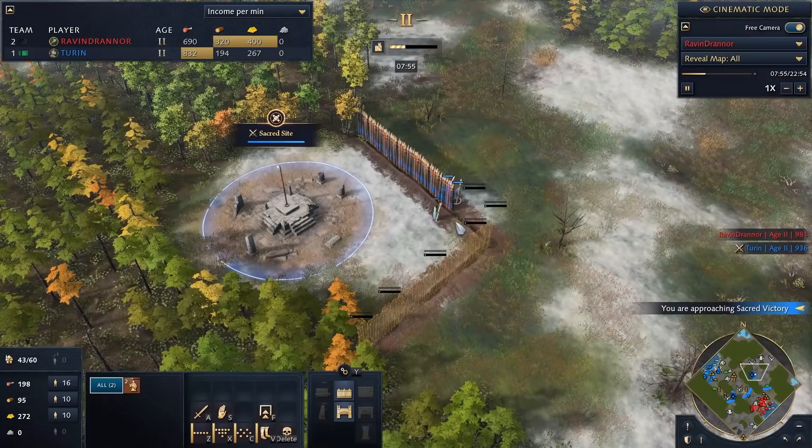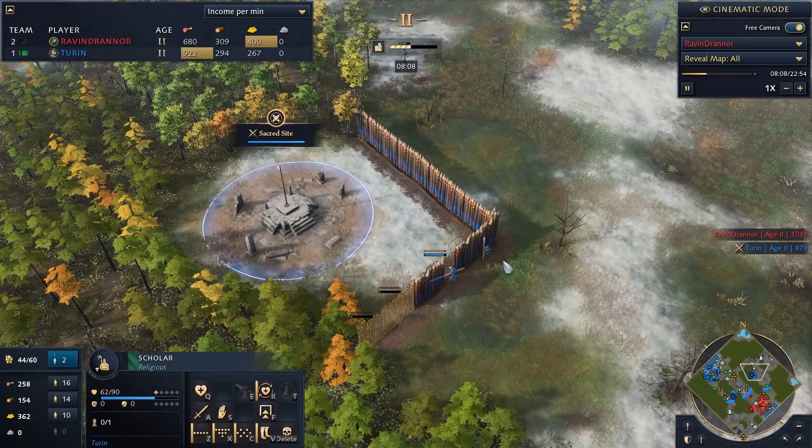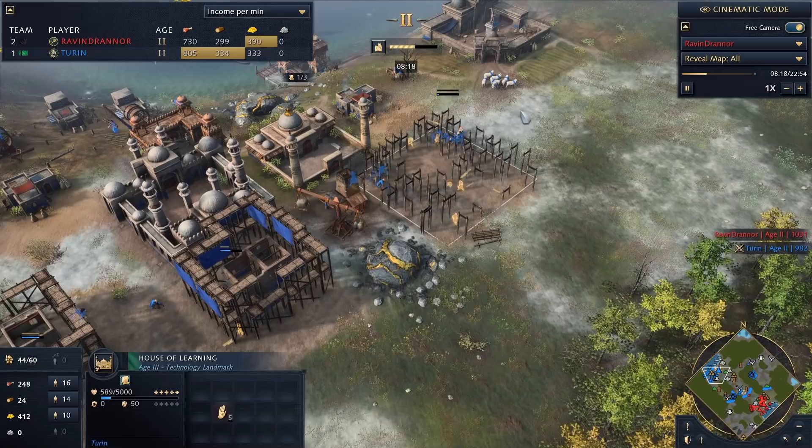My scholar hustled all the way around the top of the map, grabbed the sacred site, and now all these spearmen are walling this in as well. I like to look at the Delhi Sultanate like an onion that your opponent has to peel — you make them peel more and more layers, and then eventually maybe they'll cry and have a bad time.